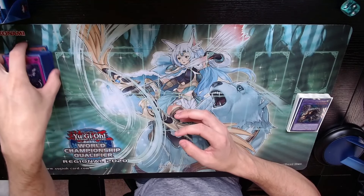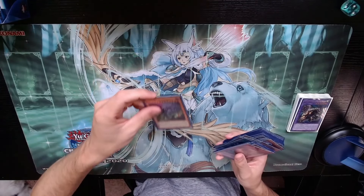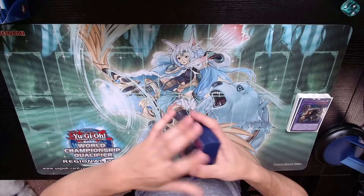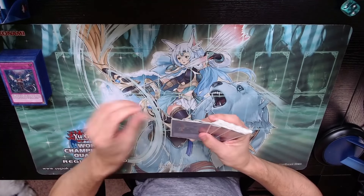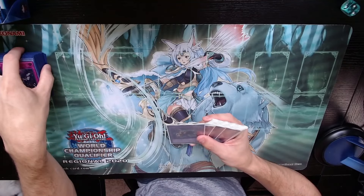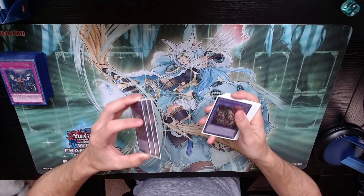That's going to be it for the main deck — it should be 41 cards. The 41st card is an extra hand trap. You don't have to play it; I just wanted an extra target to search, and at worst it's a hand trap that puts field presence on the field. Now moving into the extra deck — this extra deck can change so much because of Nightmare Apprentice. You are able to play so much more stuff, and I really can't stress enough that this is not a standard build. This is a very basic extra deck lineup.